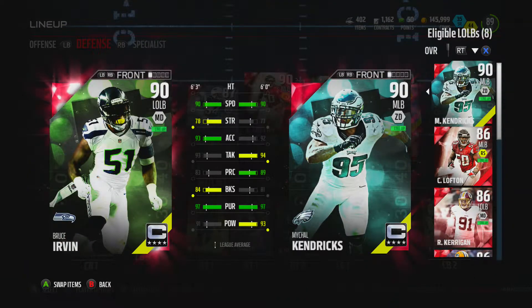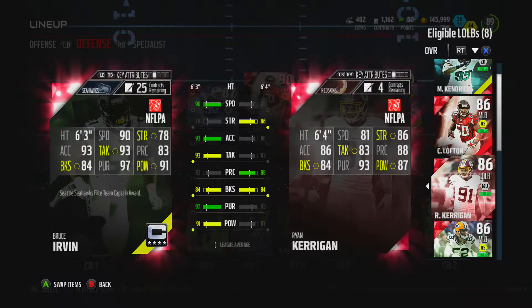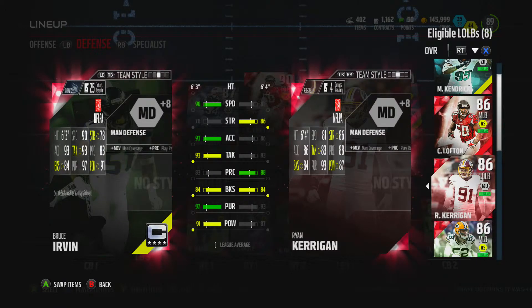We'll compare him to Kerrigan, my most recent left outside linebacker. There is 90 speed, 78 strength, 93 acceleration, 93 tackling, 84 block shed, 97 pursuit — that is so nice — and 91 power. He's 6 foot 3. Some of these stats are pretty insane for a linebacker, especially the speed. He's going to be all over the place.